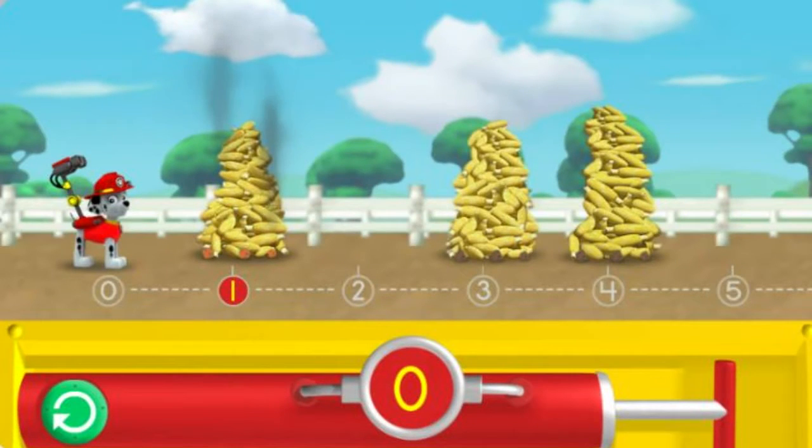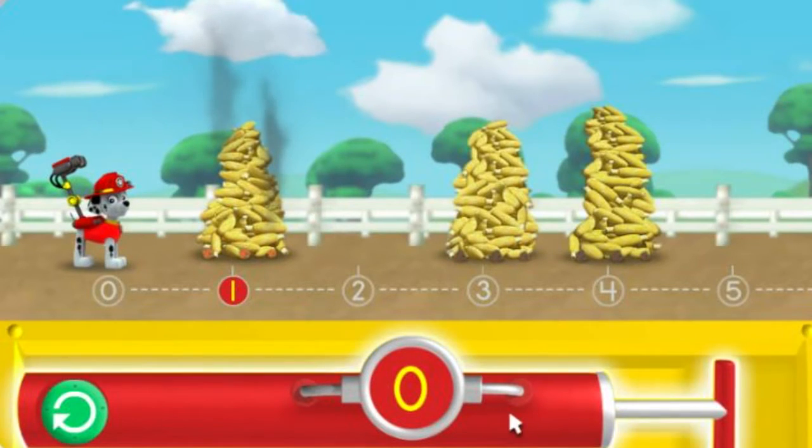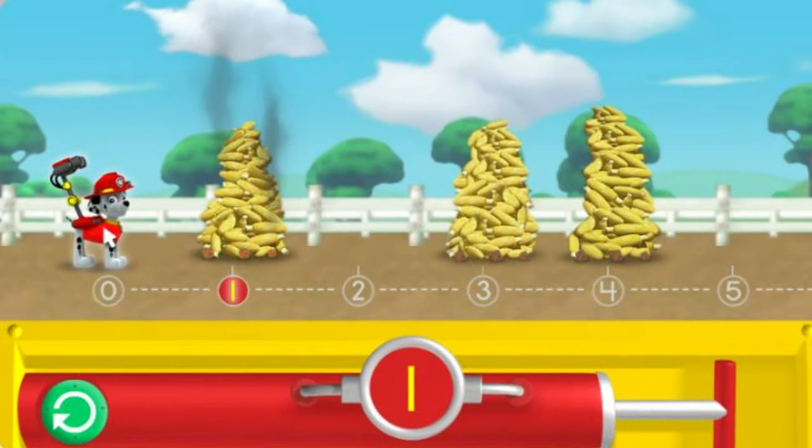Help Marshall pump enough water into his cannons to reach the smoking corn. Try clicking on the pump one time to give Marshall's water cannons one pump. Awesome! Click on Marshall to spray the water and cool the corn over the number one.